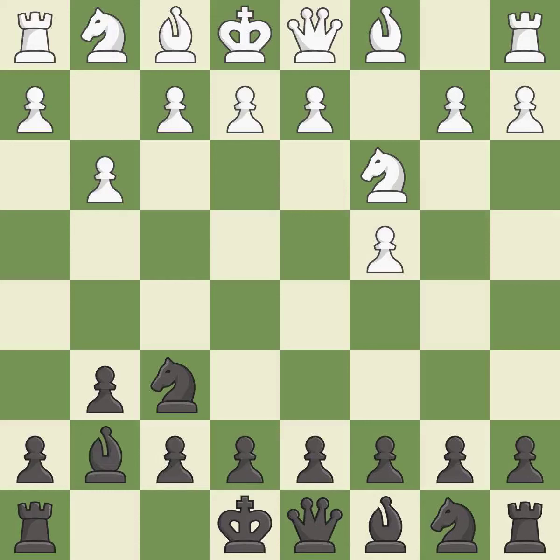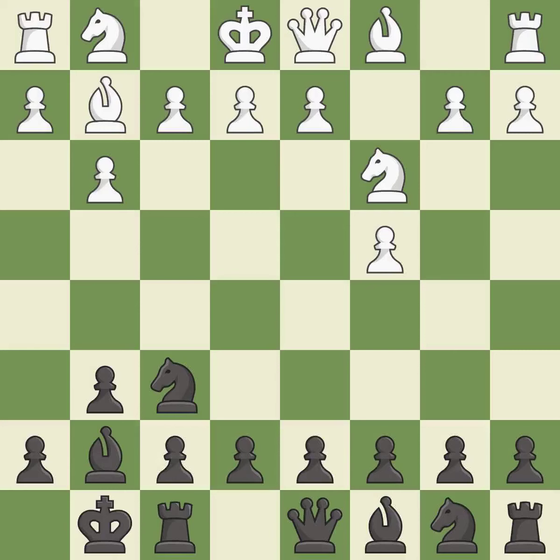This fianchettos the bishop by placing it on a powerful diagonal. This develops the bishop and gives it scope on the long diagonal. Castling gets the king to a safer square, out of the center of the board, while also developing a rook. Castling kingside tends to be safer because the king is further from the center.